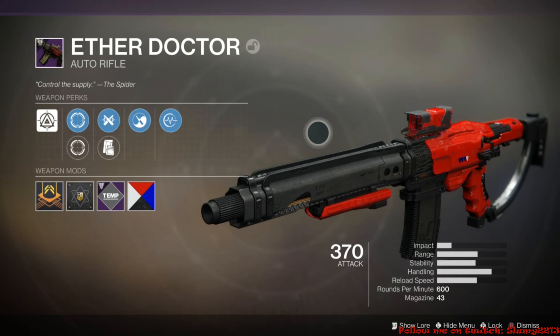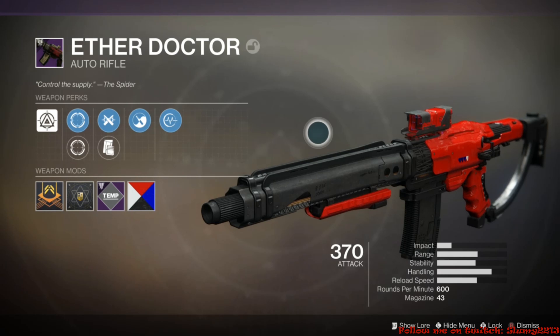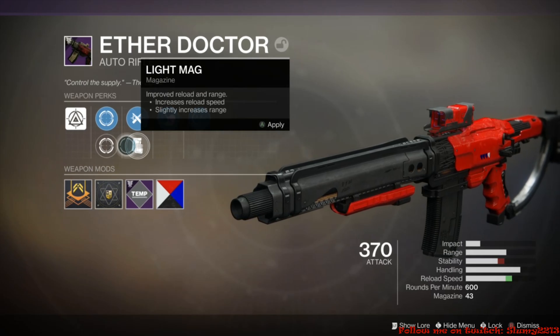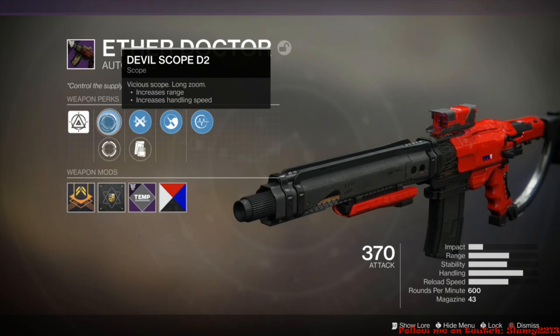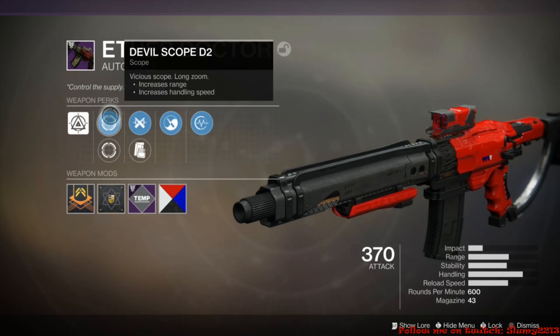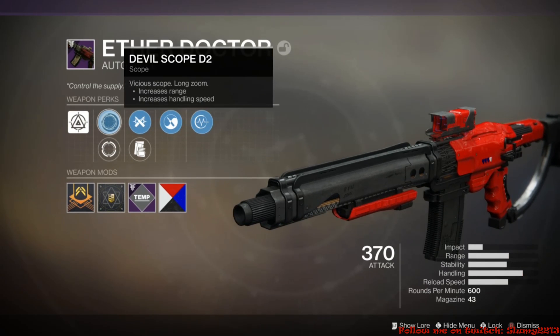The best part is it dropped at a higher power level than my current character — I'm power level 368 and this dropped at 370. Looking at the stats, we have two scopes: the Dust Sight and the Devil Scope. I'm going to roll with the Devil Scope because it has better range and better handling.